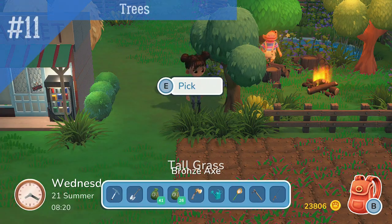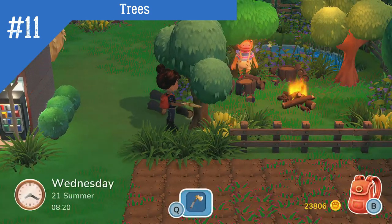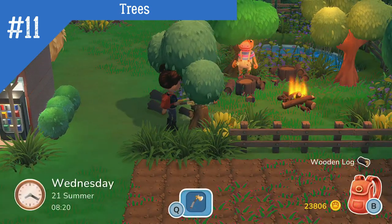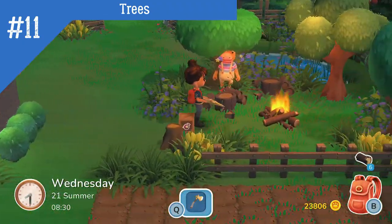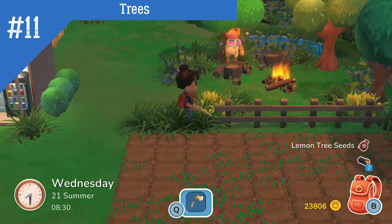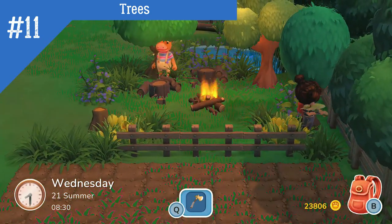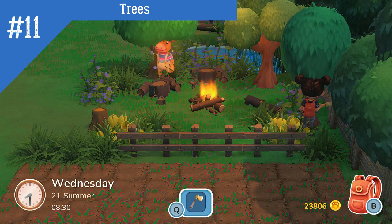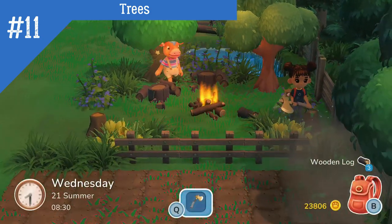Last but not least, number 11. Trees. Trees in Hoko Life will produce seeds when you cut them down. This can be especially helpful when you unlock fruit trees. Fruit tree seeds are kind of expensive, and as of this recording, there isn't a way to get seeds from the fruit that falls. So, a tip is to buy one seed, plant it, wait for it to become fully grown, and then cut it down.